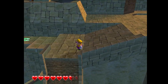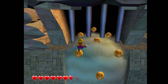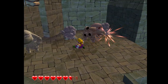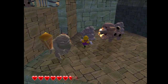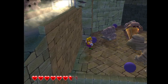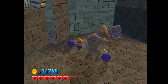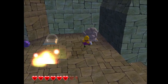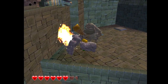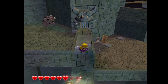All righty then. Yeah, so there's nothing up there, fortunately. We're not going to check all the way down there yet, because first and first, there's still a few things we need. I don't remember how I get up here. There's like a... I think I had to jump on the enemy. I think that's what it was.